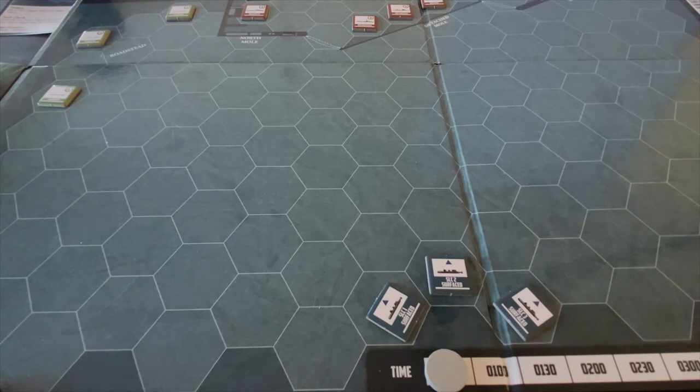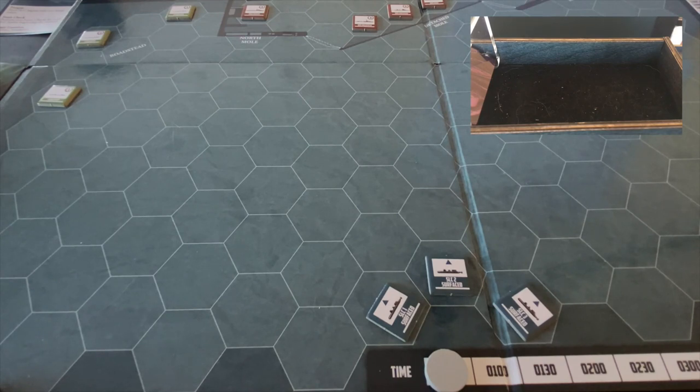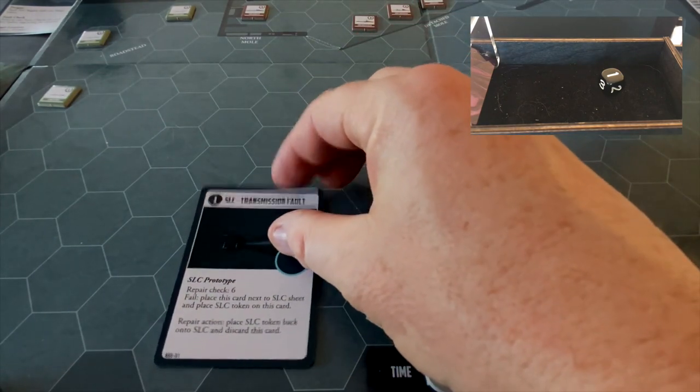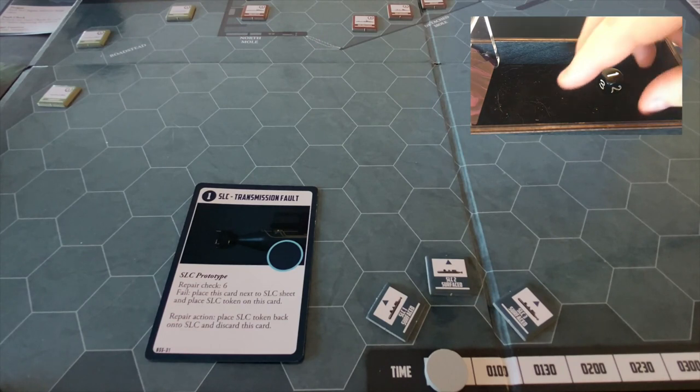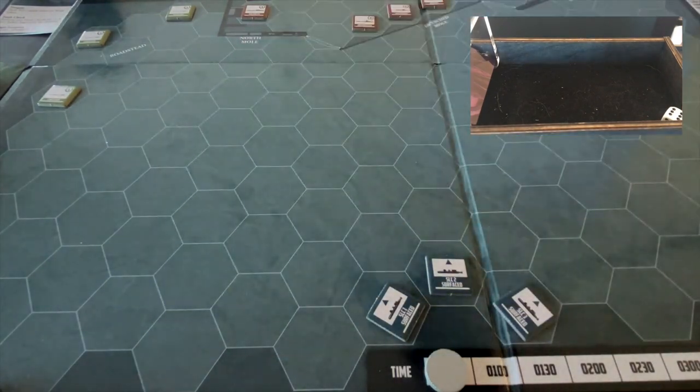Before we even start turn one, every turn begins with a fault check phase — we roll to see which SLC has yet another fault. It's SLC1. We draw a transmission fault, requiring an immediate repair check of six. We roll a six — excellent! We pass the check, the token goes back on the card, and SLC1's transmission is fine. Tessay and Pedretti were able to perform the repair successfully.